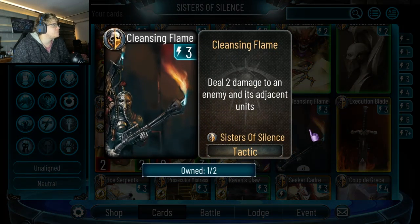Cleansing Flame: three energy, deal two damage to an enemy and adjacent units. This is okay — spread two damage for three energy is not too bad. It's better than Artillery Strike, isn't it? Good card, play this.